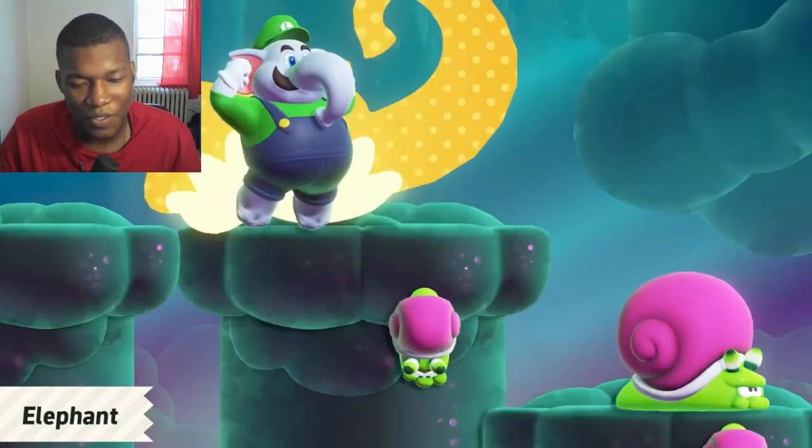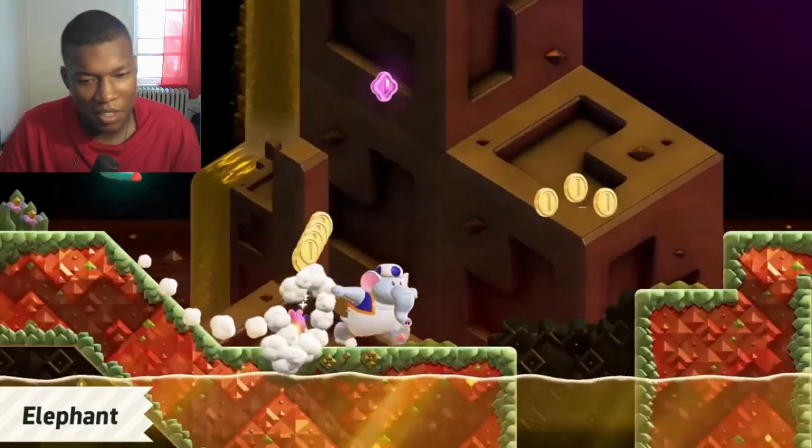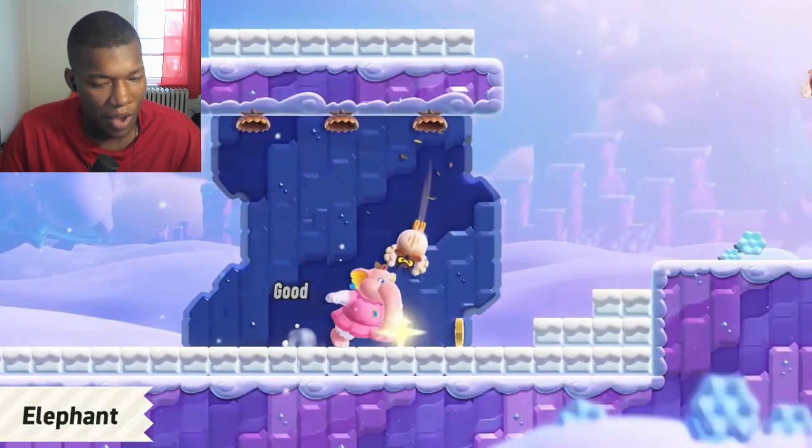They're going off of, like, real life, too. It's not just Mario though — Luigi, the Toads, Peach, Daisy, and Toadette all have elephant forms as well. Wait, so everybody can use it?